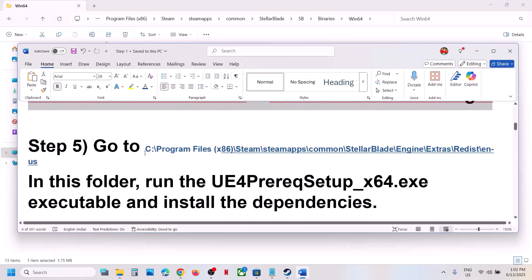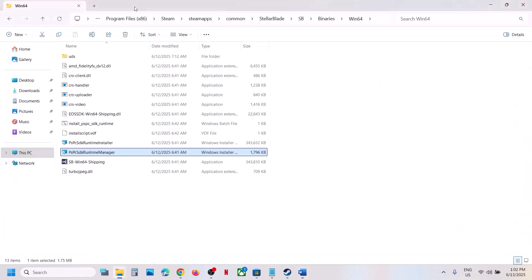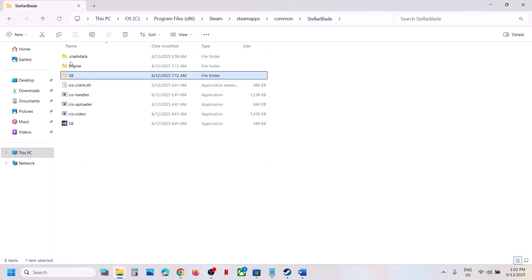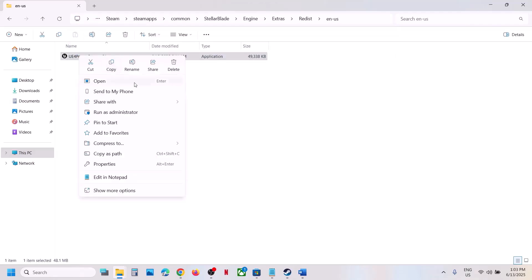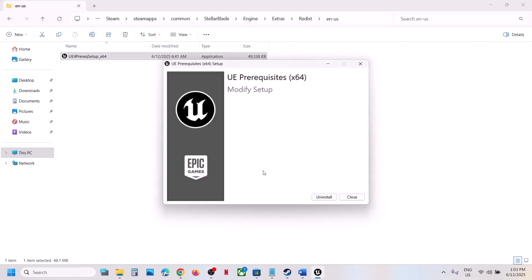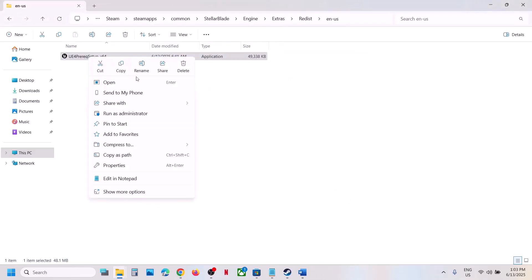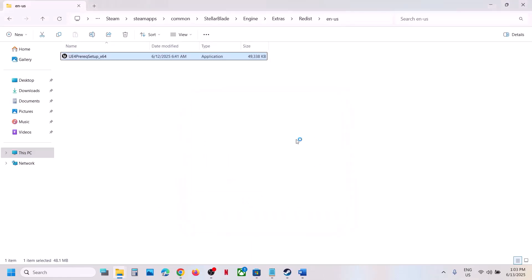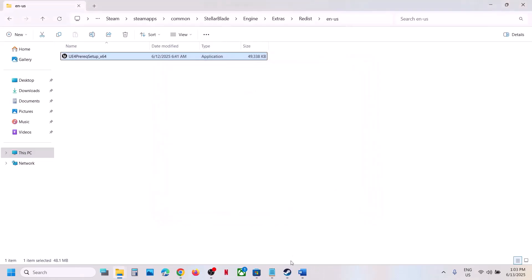If still not working, go to the Engine > Extras > Redist > EN_US folder location. Right-click and run as administrator, click Yes to allow. If you see the Install option, hit Install. If it is already installed, click Uninstall, close it, then right-click and run as administrator again, click Yes, put a check and click Install. Once complete, launch the game and check.